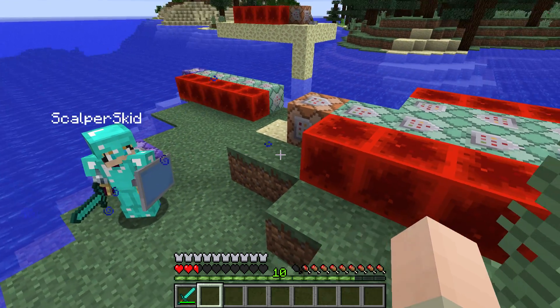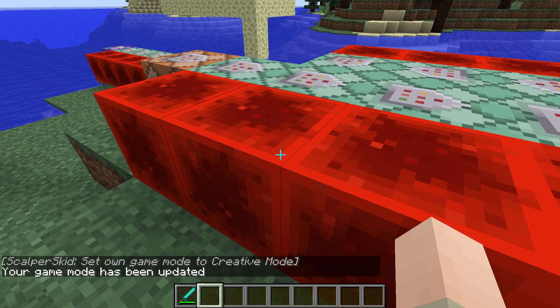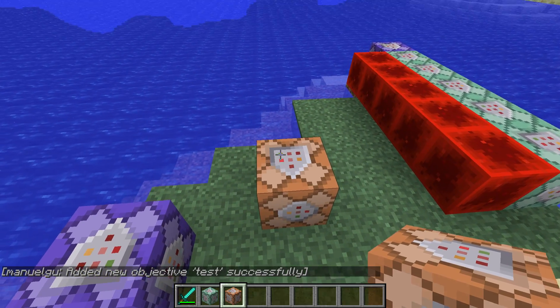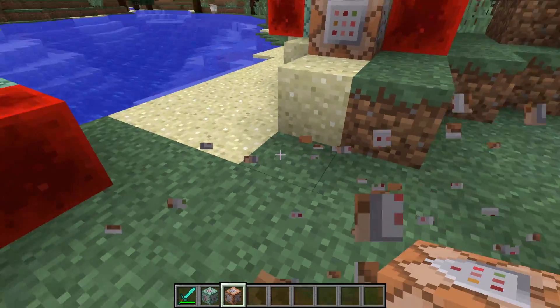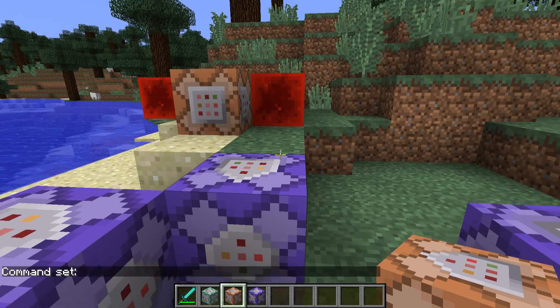Now let's quickly take a look at the command block changes. With the new command blocks we've got new colors and the texture changed as well. If I go to game mode one and grab a normal command block, there is now a button down here. If I set it, you can see we've got chain, repeat, and impulse. The impulse is still the same but the texture is a little different — there's now an arrow, and depending on how you place it down it will point in a different direction.